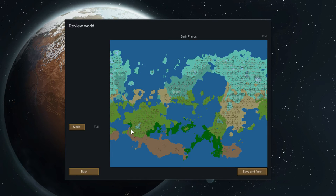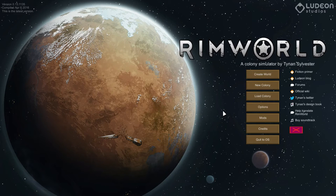So we have Sarir Primus. Looks like a very arctic-y place. But anyway, we're going to do something a little crazy this time. The plan is we're going to go all random — I'll do the new colony and we're just going to randomize where we start, and we're also going to just take whatever colonists the game gives us.